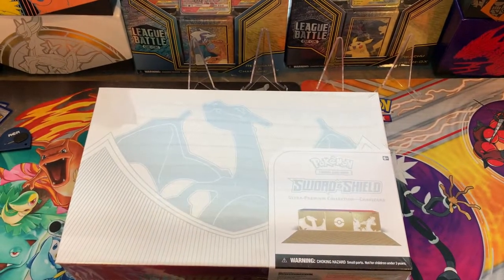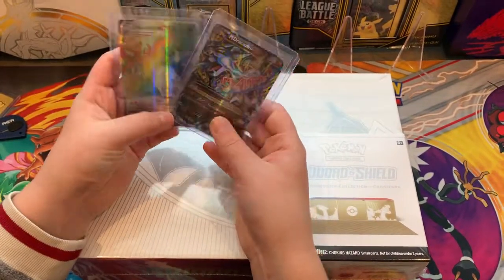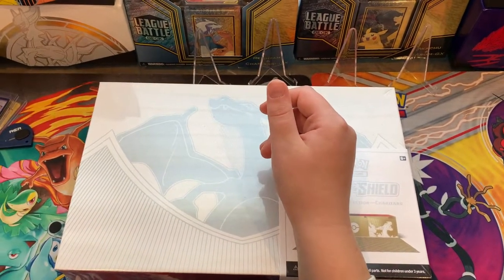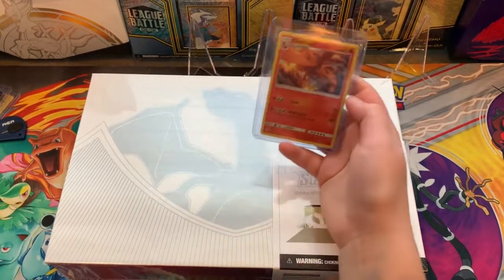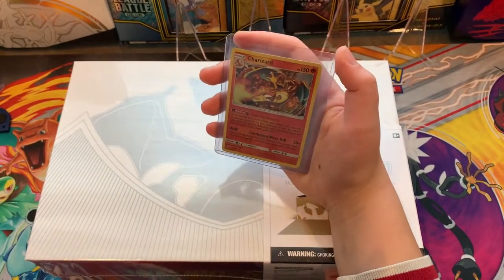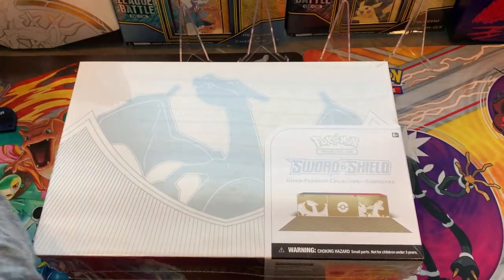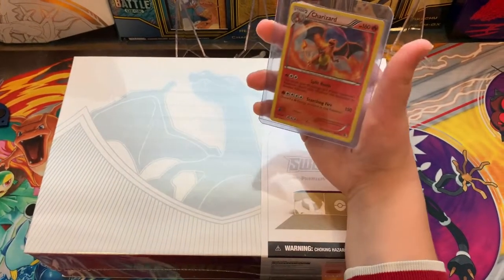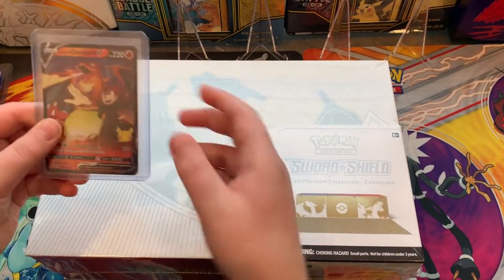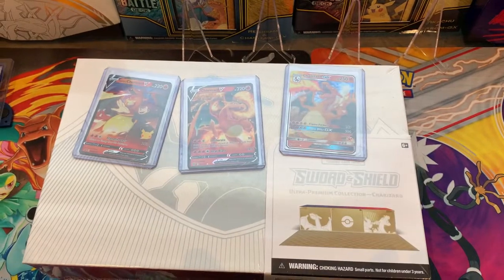We got Charizard EX metal heavy card, we got Mega Charizard, Charizard V-Max. We got Charizard holo from Detective Pikachu — that's a nice card I traded my friend for. Charizard holo that I got for my birthday from cousin Daniel, very nice card, love that. It also came with a Mewtwo. We got another Charizard I traded my friend for — another holo.